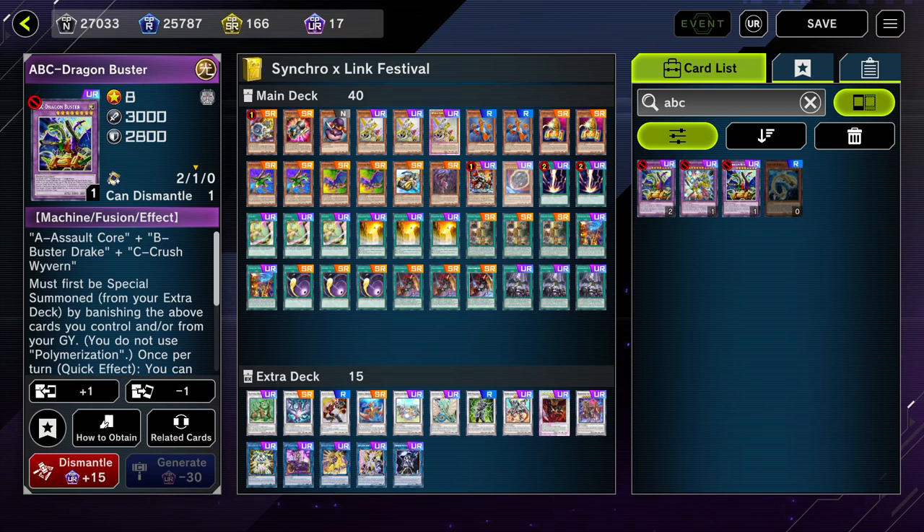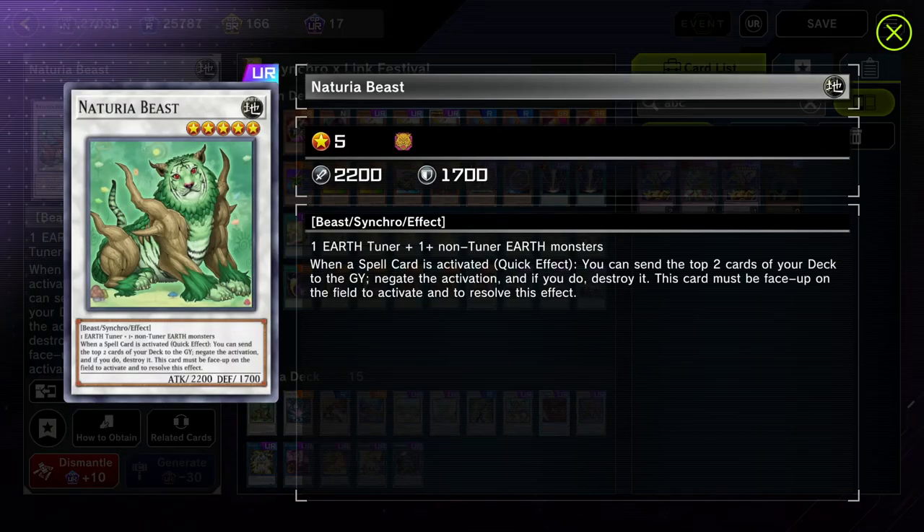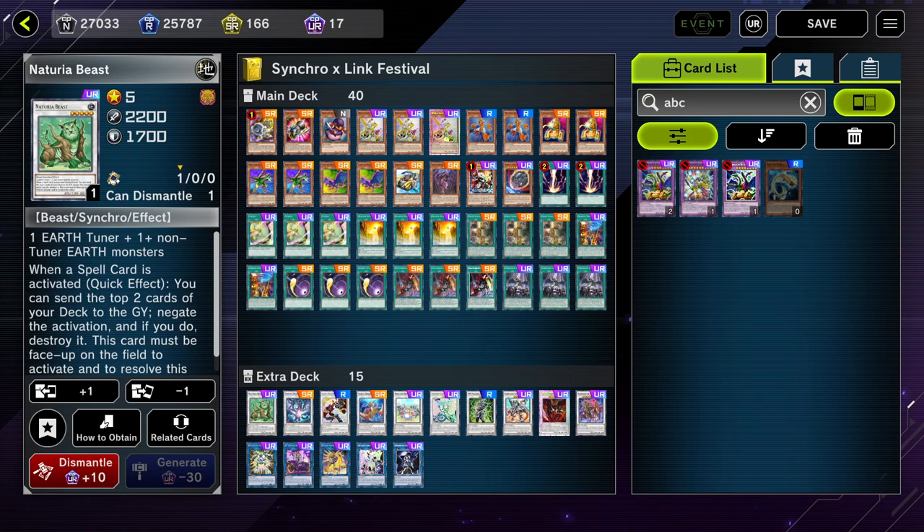I know it's weird — we're using an ABC deck without ABC Dragon Buster — but meet the new boss monster of the deck: Notoria Beast. When people see this card come out they either just rage, or they're wondering what the heck is going on when you're playing ABC. Just the thought of people seeing ABC come out and thinking 'wait, you can't even summon your fusion monster' is amazing.